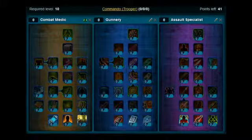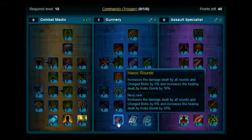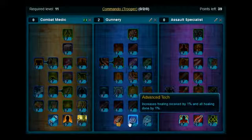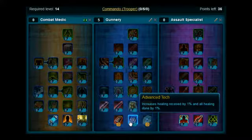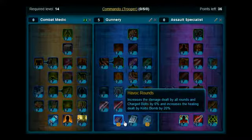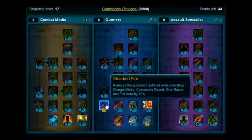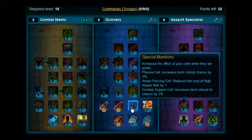You have to get to level 10 before you can start applying points, but once you do, you want to put levels 10 and 11 on Havoc Grounds. Levels 12, 13, and 14 you want to put on Iron Sights. Levels 15, 16, and 17 you're going to put on Steady Dane. Level 18 you're going to put on Muzzle Fluting. Level 19 you're going to pick up Special Munitions.